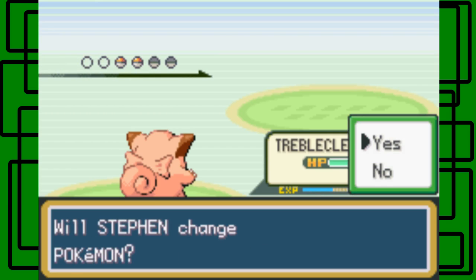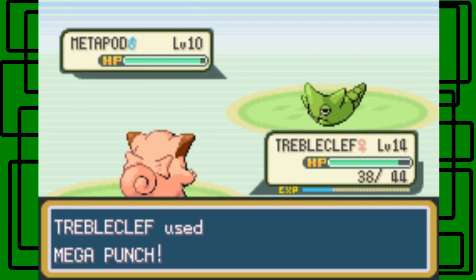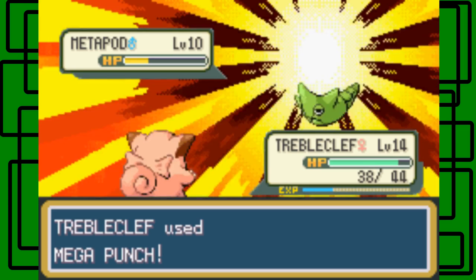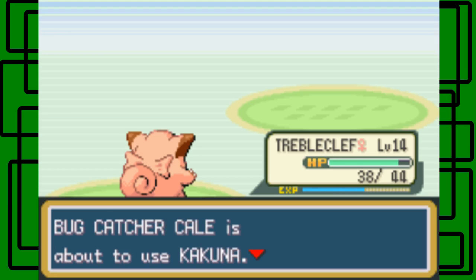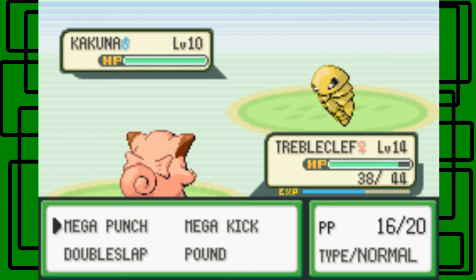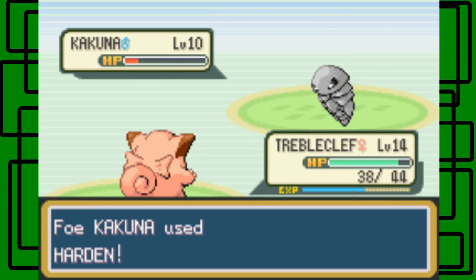Metapod. I think the last Pokemon he'll have is a Kakuna, actually - just my prediction. It'll take two Mega Punches to defeat this. That's okay. Mega Punch has about 85% accuracy and Mega Kick has like 70 to 75% accuracy. Mega Kick is more powerful but has less PP - only 5 PP - while Mega Punch has 20. So keep that in mind when getting those moves from tutors.